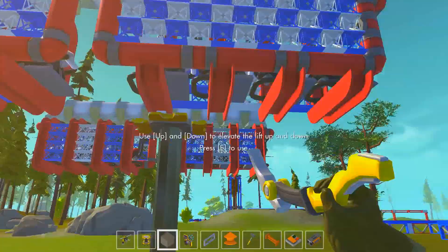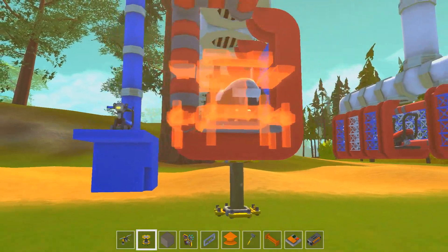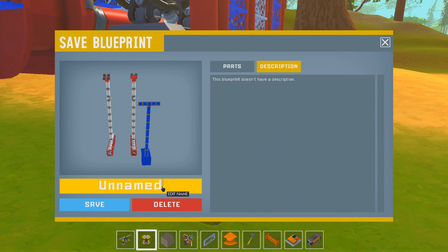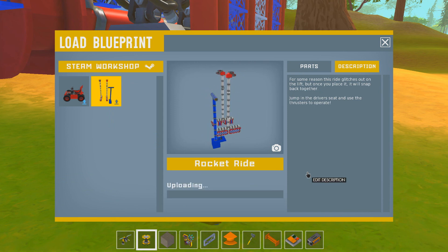If you are going to use this in your world, just be wary that it's all sorts of messed up. What you can do is use the world tool to put it on the ground. We're going to chuck this in here, put it up like that, and save it as the Rocket Ride. For the description: for some reason this ride glitches out on the lift, but once you place it, it will snap back together. Jump in the driver's seat and use the thrusters to operate. And then we can save that.